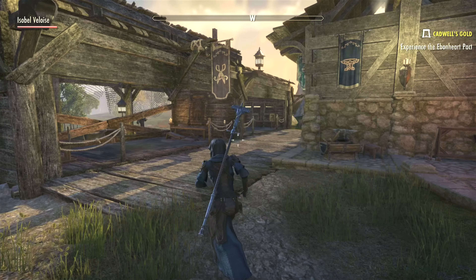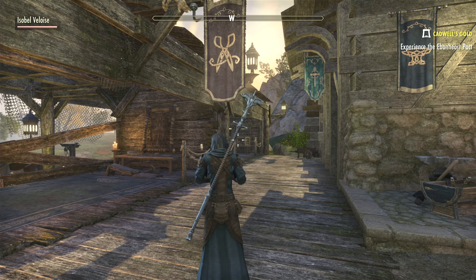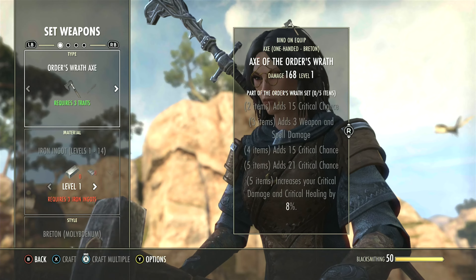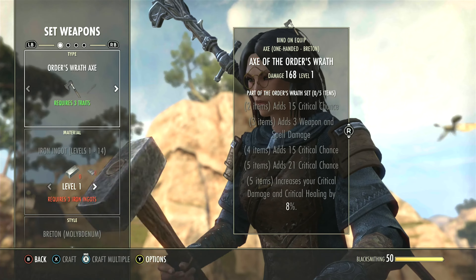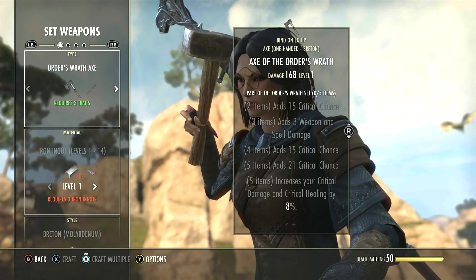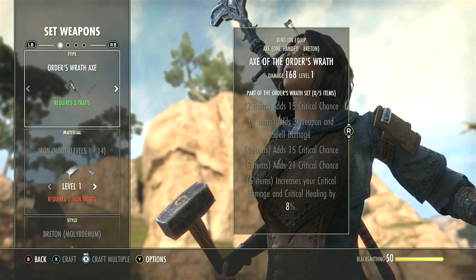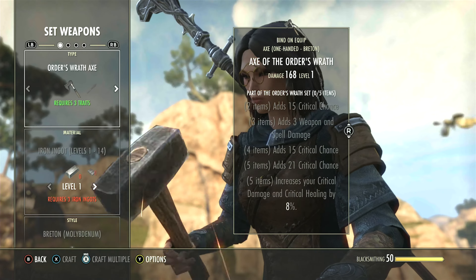At these locations, you'll be able to craft a set of armour and weaponry that give you powerful bonuses. Every crafting location has a different set, and there are loads within Tamriel to find. I'm using this crafting location on High Isle as my example. When you use any of the crafting stations, you'll notice that more things have been added to the screen, including a new window that opens over your character, showcasing the set you're about to craft. For this location on High Isle, this set is called Order's Wrath.